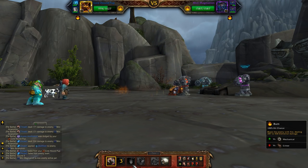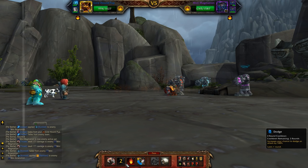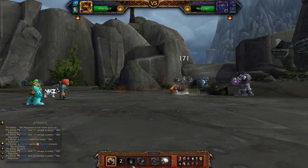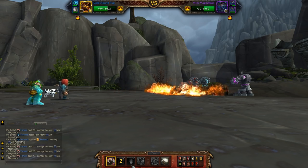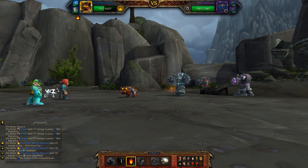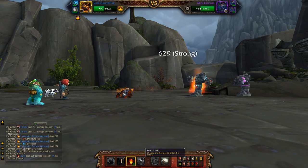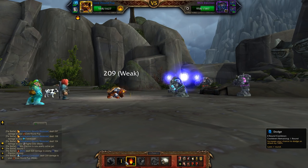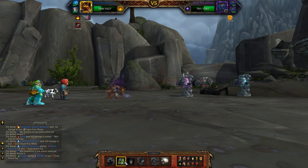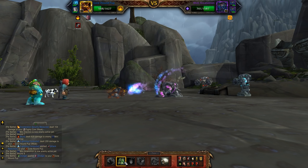Just spam your damage as best you can, and if you have a chance to get some strong damage in, go for it. I'm just mashing Thrash. One of these guys is going to be vulnerable to my Burn, so I'm just waiting for him to come out. The Core Hound Pup does really well here, so make sure you bring him. If you don't already have him, you really should have an Authenticator on your account — you can get it as a free app for your phone. Great account security.